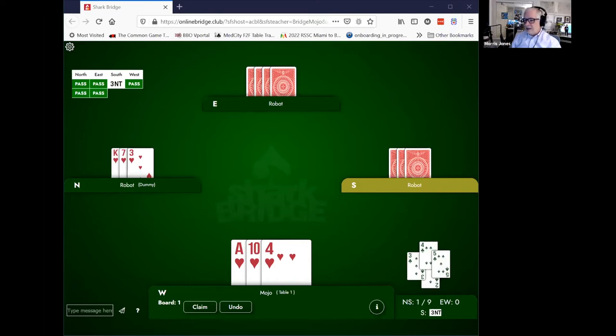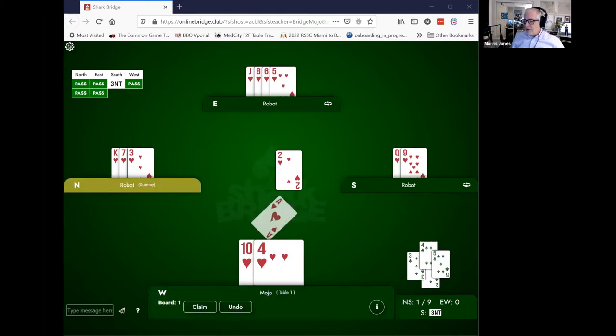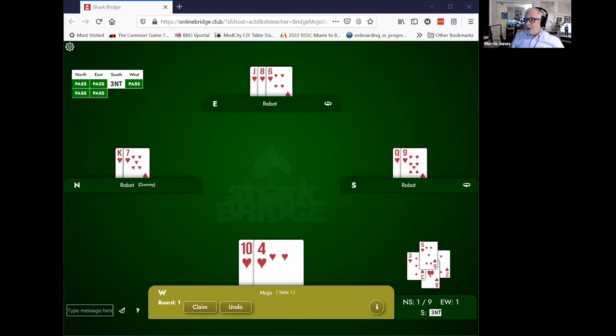Let's say that declarer leads the two of hearts, and this is your holding. You've got the ace-10-4. What I want you to see is what happens if we decide to play the ace. If we play the ace right now, notice that declarer now has two winners — they've got the king in the dummy and the queen in their hand. So that doesn't help; we're giving declarer two tricks when they're only entitled to one.